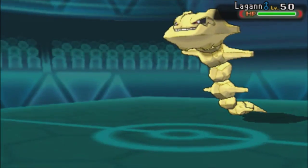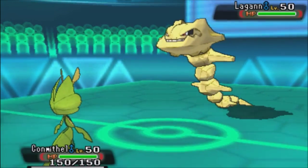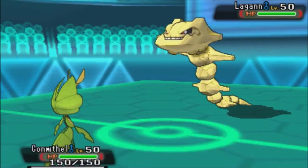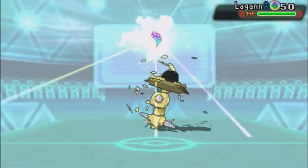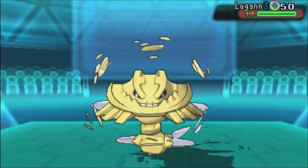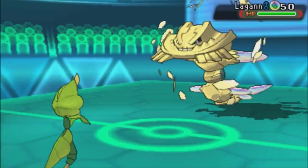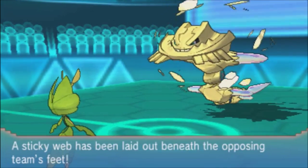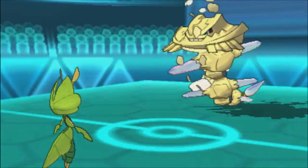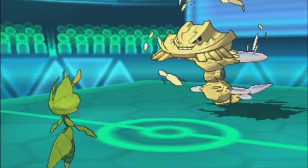He goes back to Steelix. I predicted something like that, so I go with Contamill to set up Sticky Web. I should probably have made a different call — I do have Magic Guard, which means I reflect back Stealth Rocks — but I didn't go for that. That's actually kind of bad, because he gets his free Stealth Rocks up. From here, I believed he was very likely to switch to Togetic.